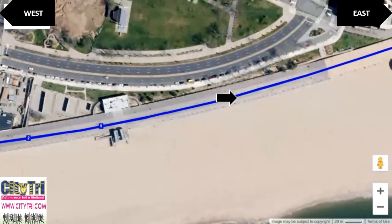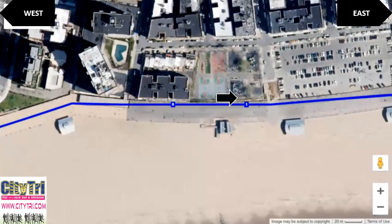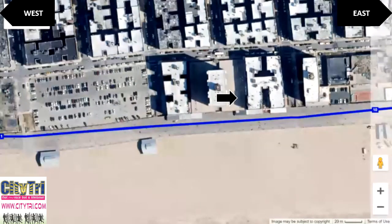You run past Luna Park and the New York Aquarium. Early in the race, the boardwalk will not be too crowded. However, when you are on this part of the course for your third and final loop, you'll have to watch out for pedestrians.